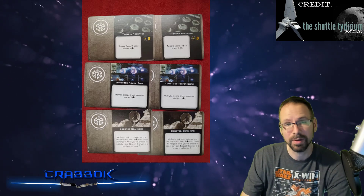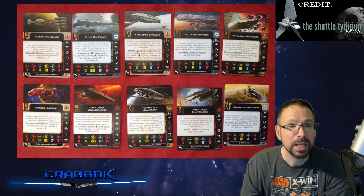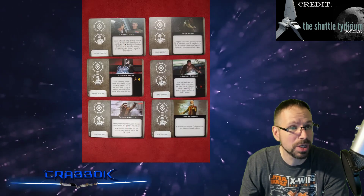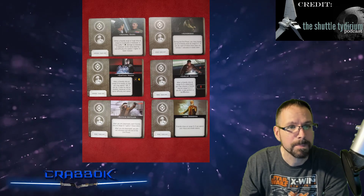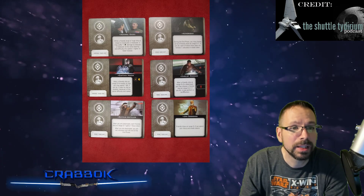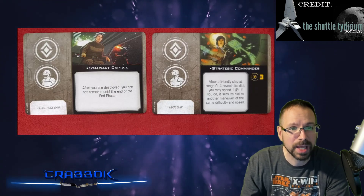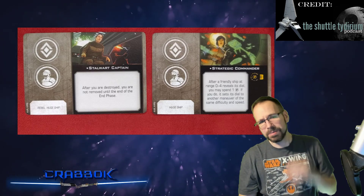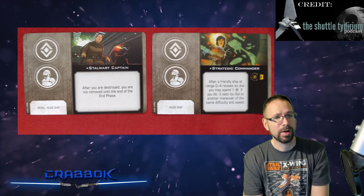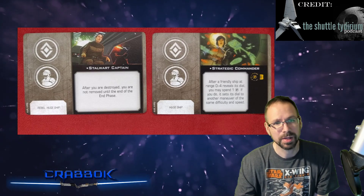We've got Tavana Reserves, Optimized Power Core, and Boosted Scanners, and we're getting two copies of each of those. We do have the actual ship cards — one copy of each. Interestingly, it looks like you'll actually be able to field maybe two ships out of this kit. We've got Ozzel, Asmorgan, Nita, Riken, Remus, Antilles, and Jan Dadana. The Stalwart Captain seems similar to Riken — if you're destroyed, you stick around, just a little bit less. Probably the budget version.